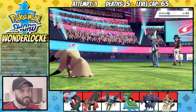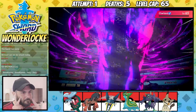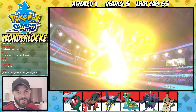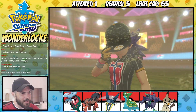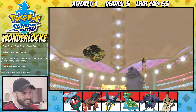I actually can't believe what's just happened, chat. It does nothing — it just makes a sandstorm. Well, there you go, chat. That was it. That was how easy Leon is to beat. And that's that — Pokemon Sword Wonderlock Hardcore Nuzlocke completed. Thank you for watching and I'll see you next time.